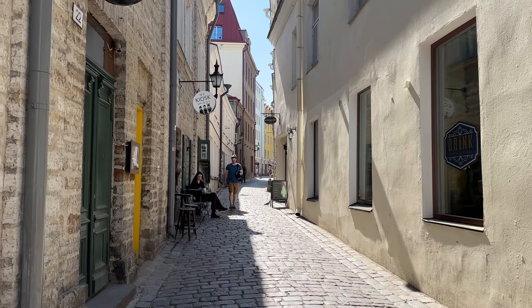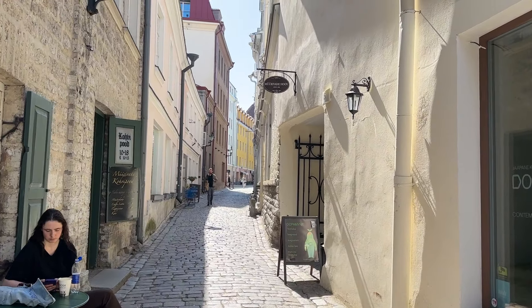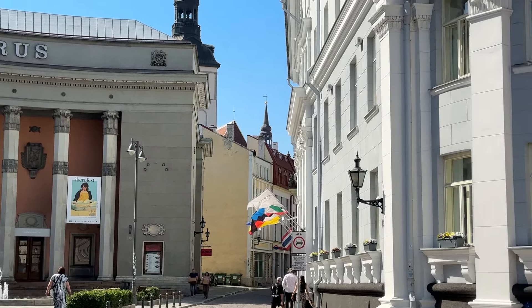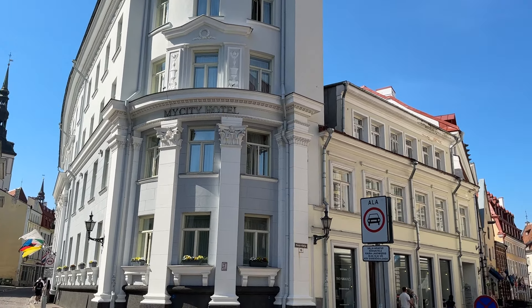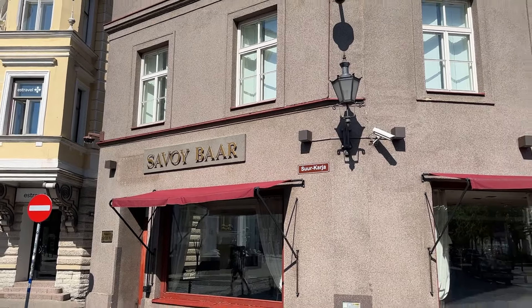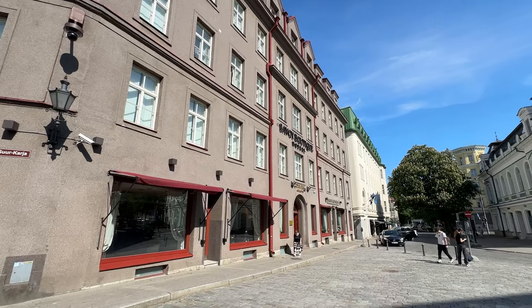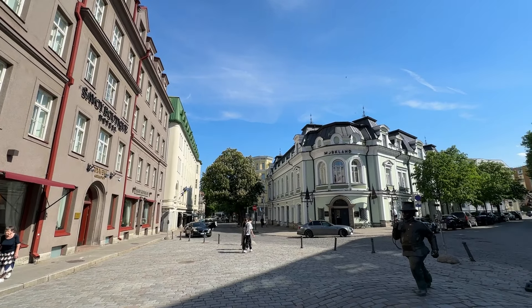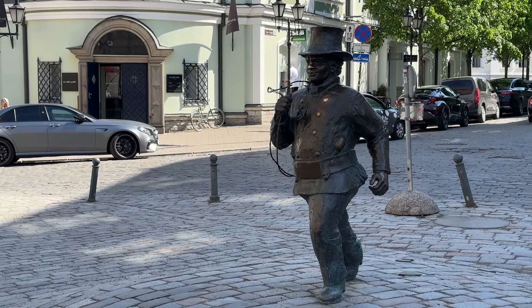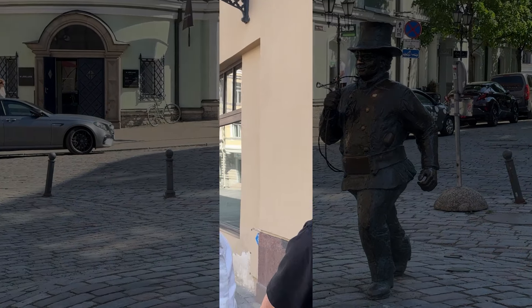Beautiful cobblestone streets! We're just walking along on our way to Freedom Square and came across this beautiful little five-way, six-way street intersection. Amazing — what a city, very beautiful. They've kept the character of this city. It's a medieval city, but a lot of these buildings burned down and were rebuilt about 500 years ago, just post-medieval in the Renaissance period. Now they're made of stone so they won't burn next time there's a fire.